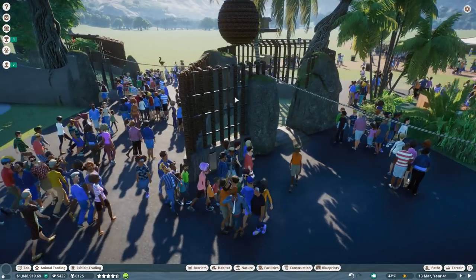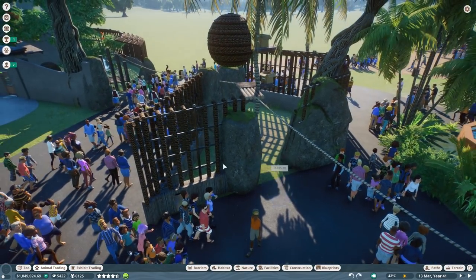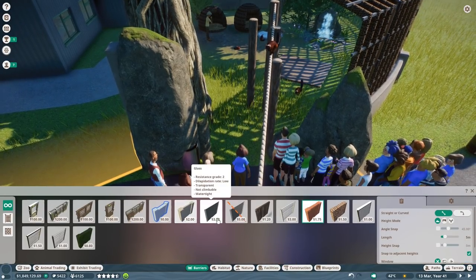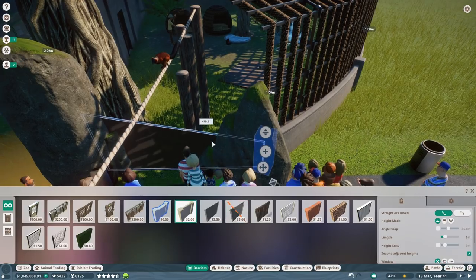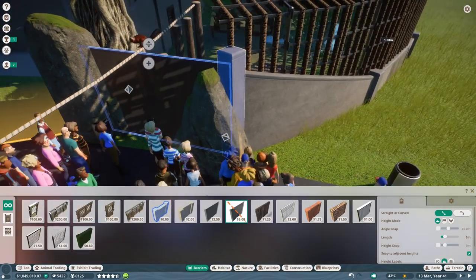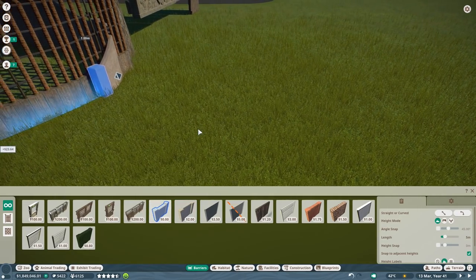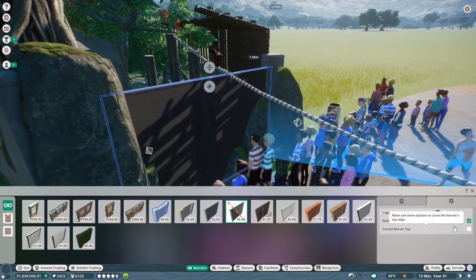My biggest issue was that the animals didn't really use the climbing frame much. First, I'm going to bring a wall in here so the animals can't see through or pass through - we'll do this with one-way glass. I'll put it in between here, bring it all the way up so it doesn't interfere with the rope. Then I'll do this as a natural barrier. Let me rotate the one-way glass the right way.